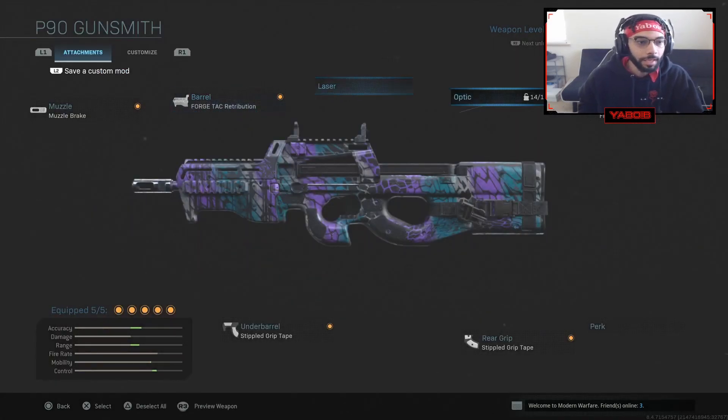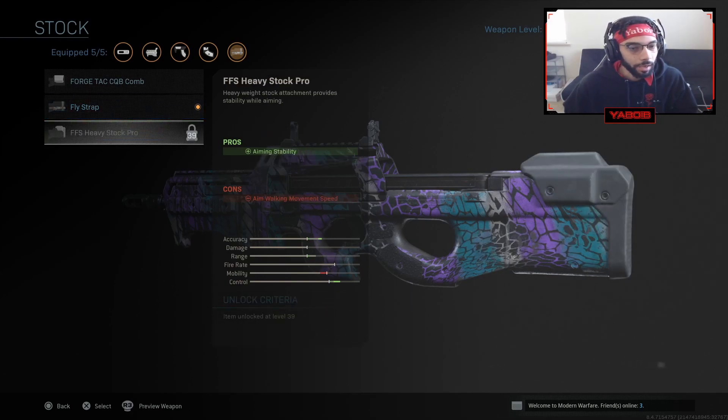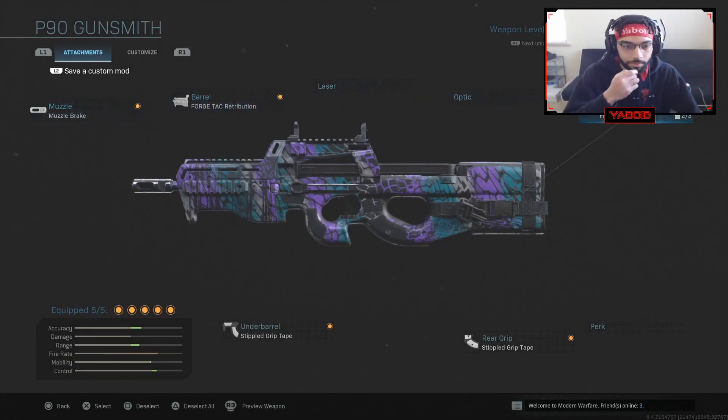Next I'm using the stock, which is gonna give me sprint-to-fire speed, so it's gonna improve my ADS. I do not have the heavy stock because I don't want that — I'm gonna lose out on a ton of mobility. So I stuck with this. It also helps the aim walking movement speed. This stock compensates for losing out on ADS speed with the barrel and muzzle.